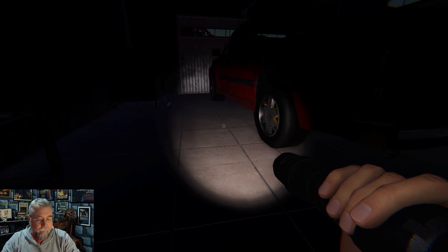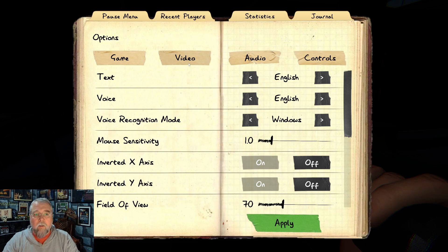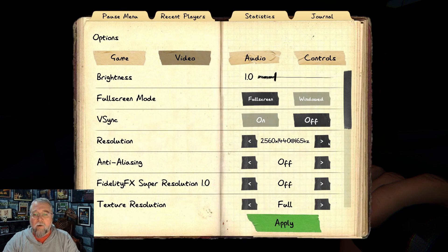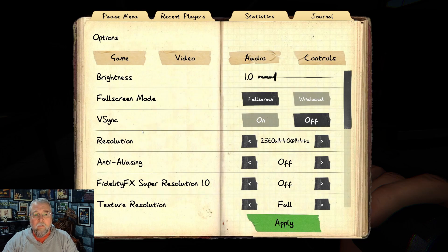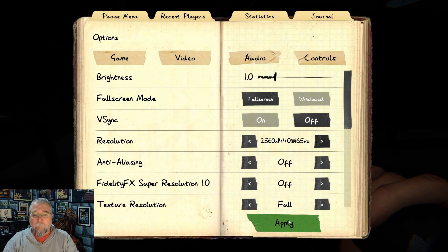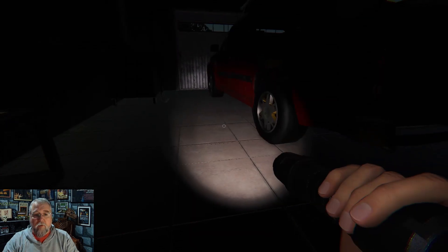Here's the fix. Go to your options, go to Video. Whatever your resolution is, drop it down — it doesn't really matter. I always drop mine down, apply it. Hit options again, change it back up. Then resume.